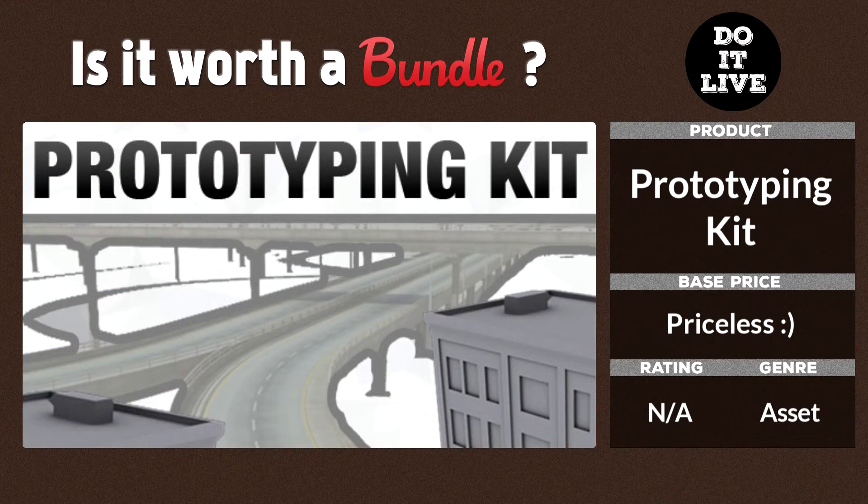Moving on to the prototyping kit — this way you don't have to do just plants, shrubs, and trees in a random forested environment. Now you can make different types of commercial areas or downtown metropolitan areas with these assets, like a subway, highways, offices, and buildings.